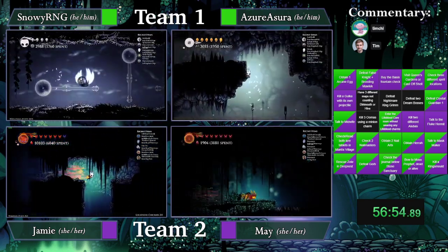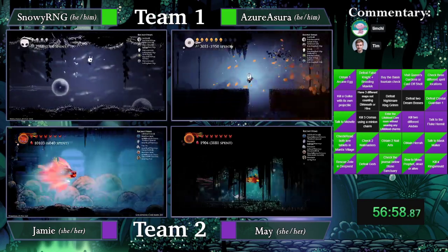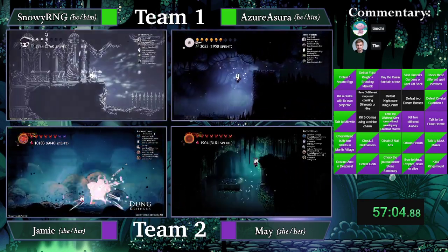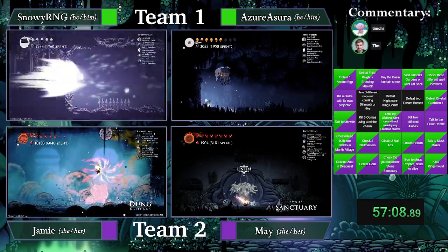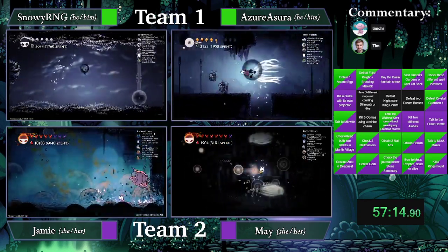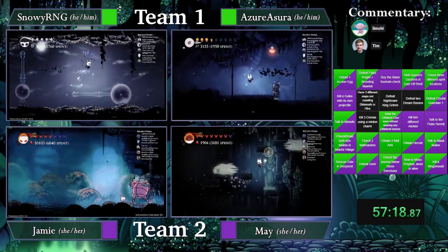One thing that's interesting — I haven't seen a Dream Boss yet. NKG is a Dream Boss, so all they need to do is kill one more. I would assume probably Lostkin for both runners, but we haven't seen that yet. And if Grim Child is behind a Dream Boss, that could be something. I think Grim only counts as a Dream Boss if you do him in the overworld.